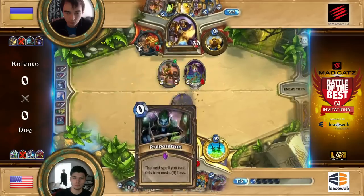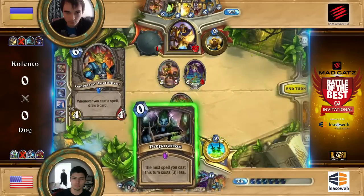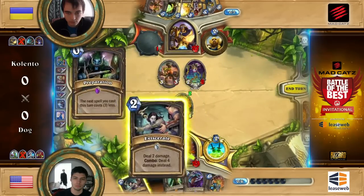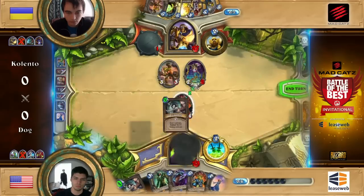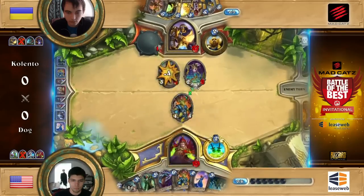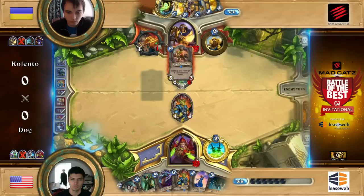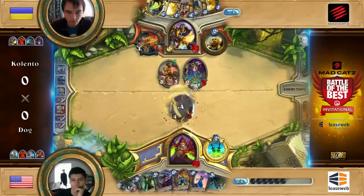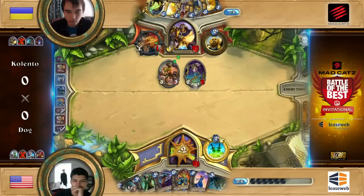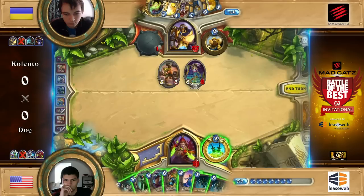The Bomb Lobber doing some work here. It's really unfortunate for Dog, because the second Bomb Lobber can take care of a Gadgetzan Auctioneer if he chooses to drop it here. And he does. Even if you play a Conceal, that wouldn't matter anymore, because Bomb Lobber has this great upside that it can hit minions that are also stealthed. Kalento also has the second one, so he can Bomb Lob the first Gadgetzan and Lob the second one. That's gonna put a huge stop to Dog's aggression with Miracle Rogue.